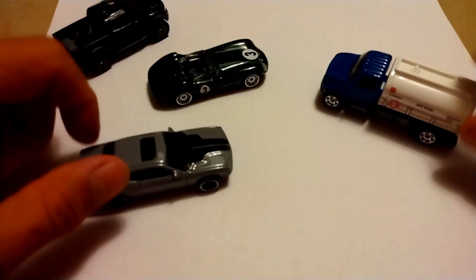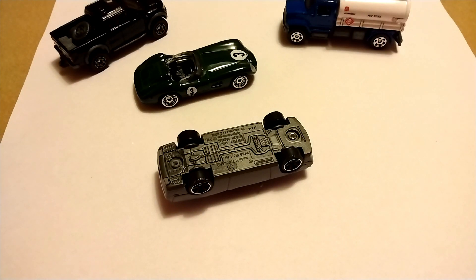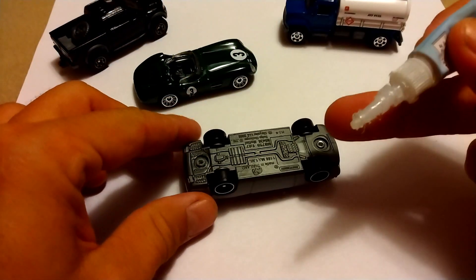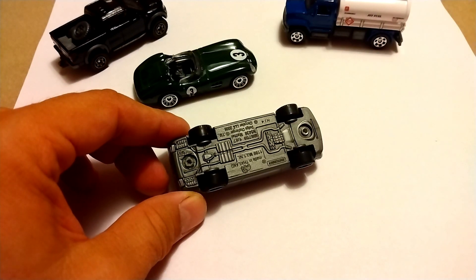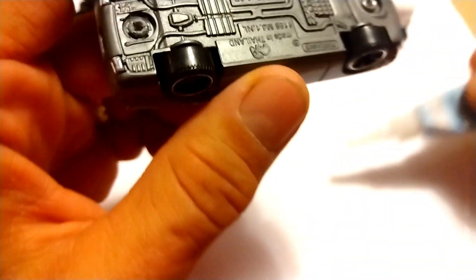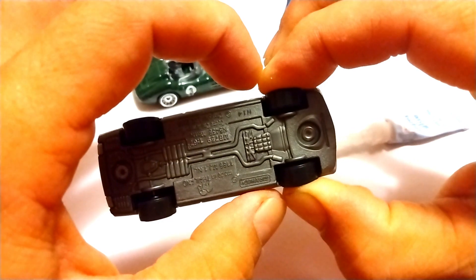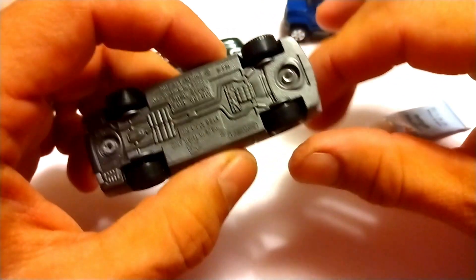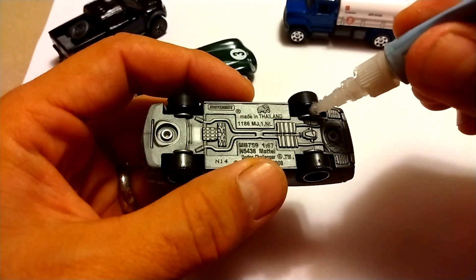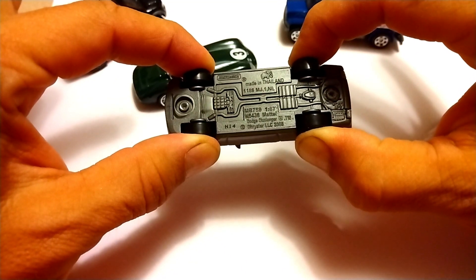The first problem we have to address is that while you're moving guys around, you can't be dealing with rolling wheels. Fortunately, the solution is very simple — just a couple of drops of super glue. Bear in mind that each axle consists of three things that are likely to spin: the tire, the axle, and the other tire. You want to use enough super glue that you can pinch the tires snug up tight against the car and hold them for a little bit, keeping them as regular as possible. You want them nice and tight, and you're good to go.